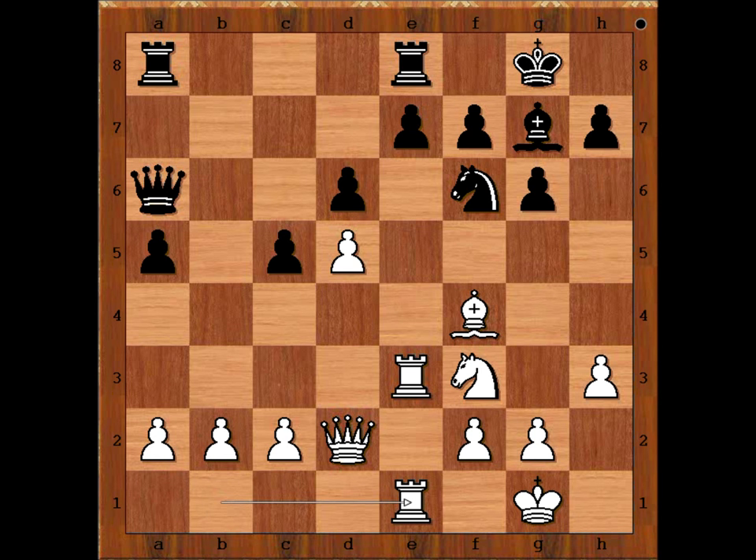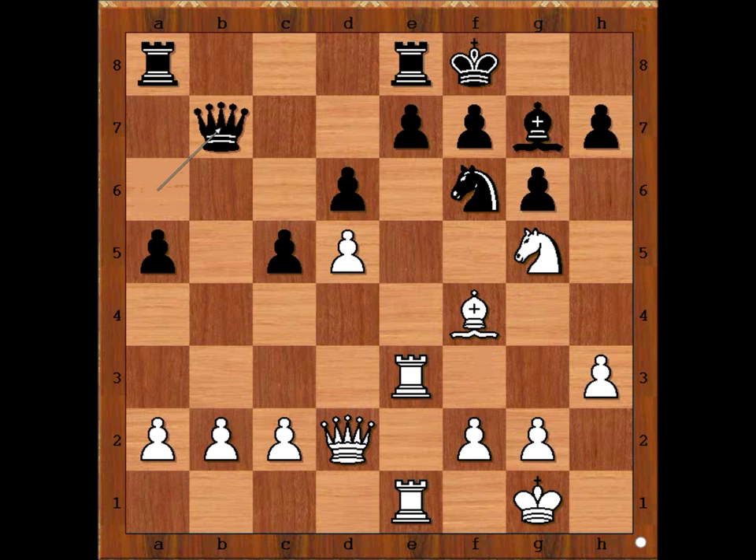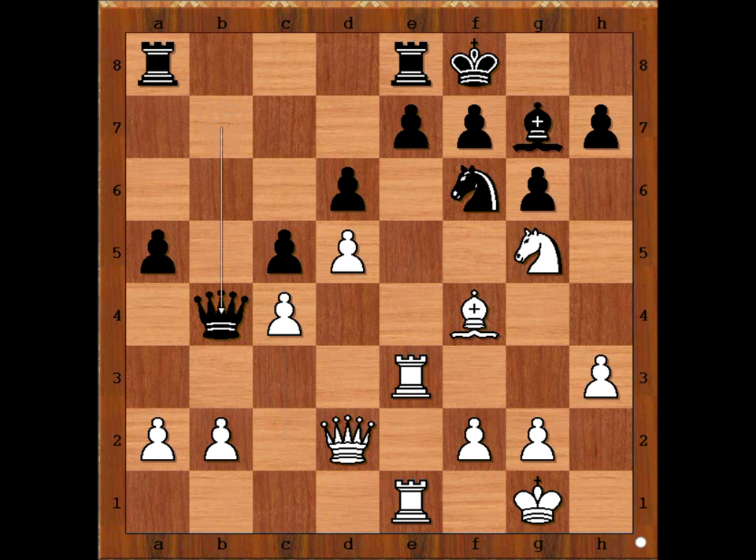King to F8, Knight to G5, Queen to B7 — attacking the pawn on B2 and also the one on D5. King to C4, solving both problems. Queen to B4 — Black wants to exchange queens. Queen to E2, H6 attacking the Knight. What is the best square for the Knight? What would you do?